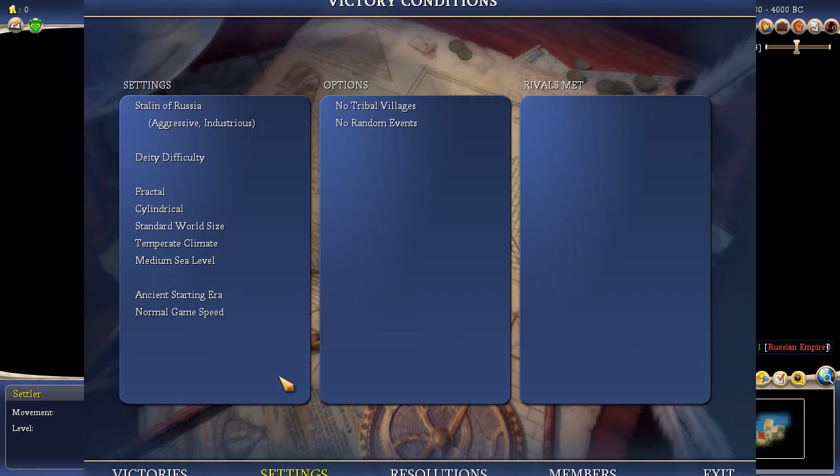We are back to regular Beyond the Sword deity gameplay. It's a fractal map, everything pretty much default I think — medium sea level, no huts, no events. I think the map was suggested by elite troops in my thread, which I will link in the description if I don't forget. And okay, we are playing Stalin as Stalin of Russia.